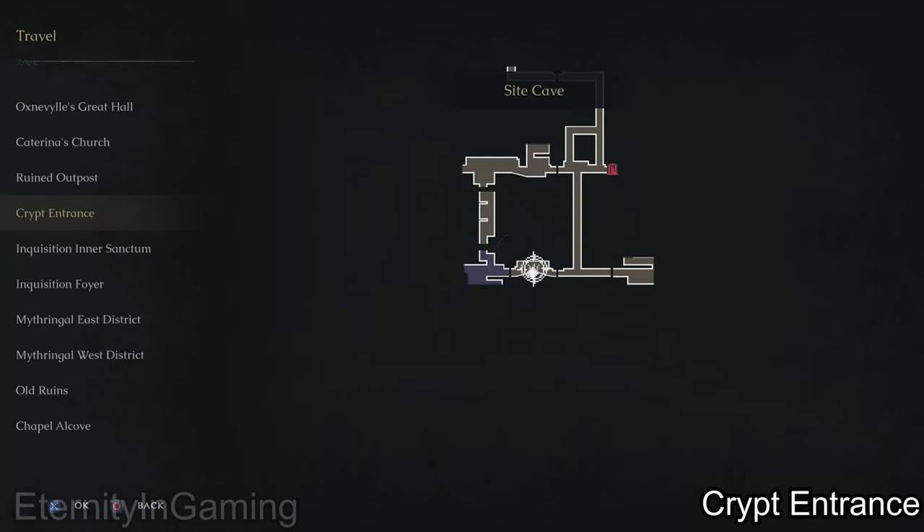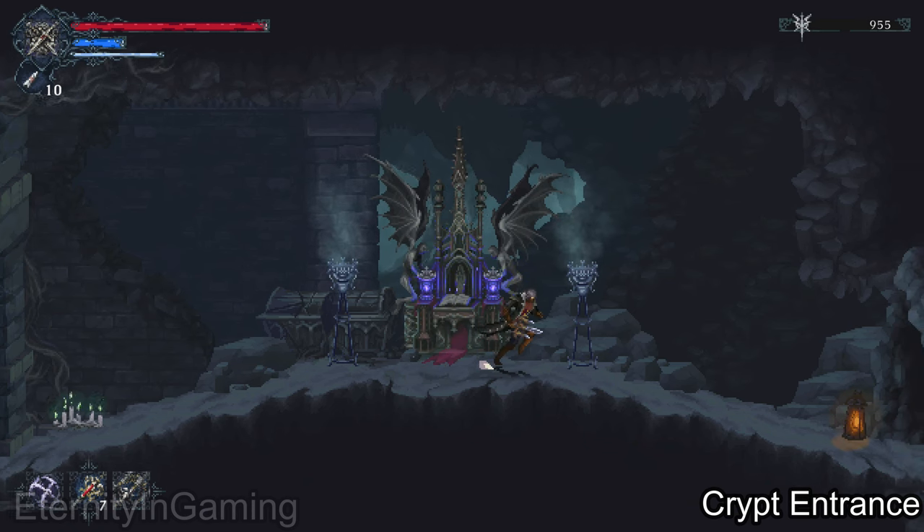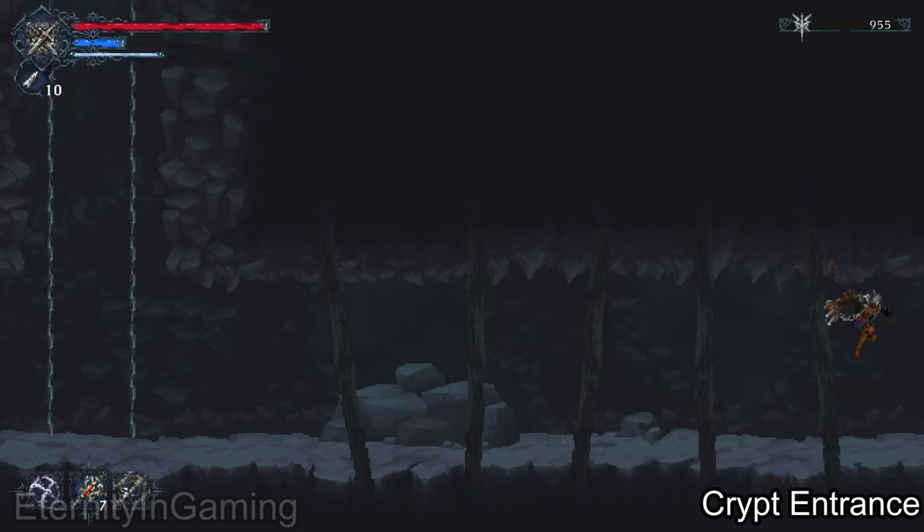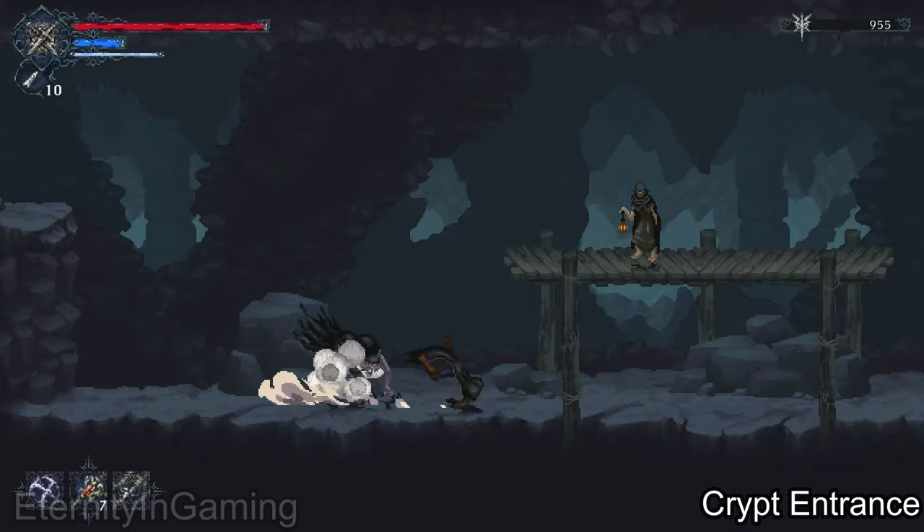Hello everyone. Starting from the crypt entrance in Psy Cave, we can get an ammo pouch upgrade if we go pretty much all the way to the right. We're gonna hit a wall which we can break, and there'll be a secret chest in there.